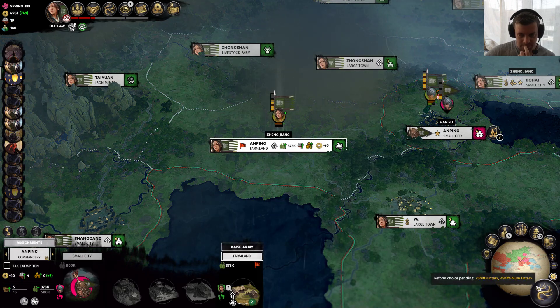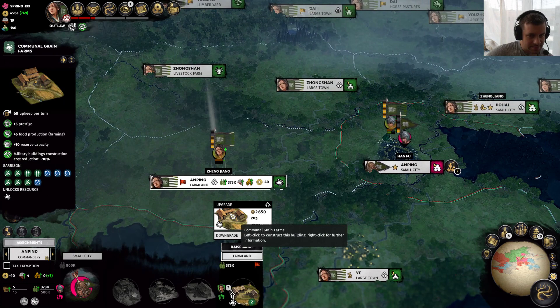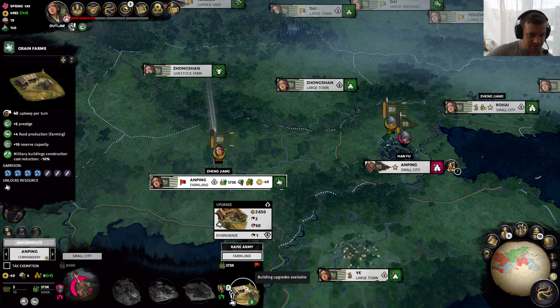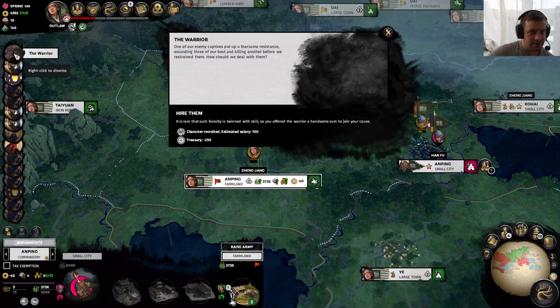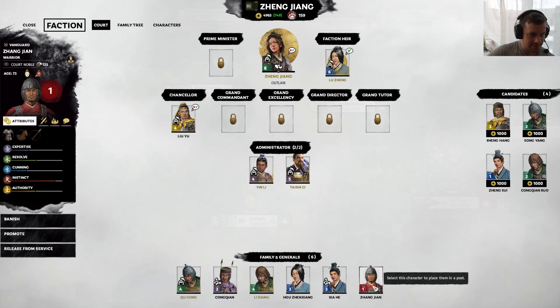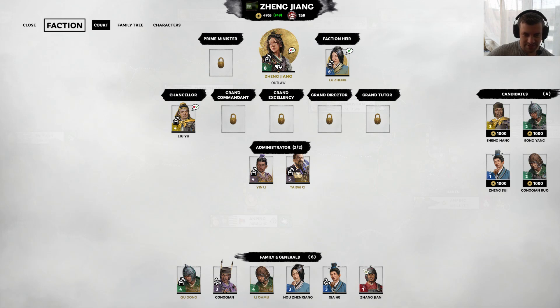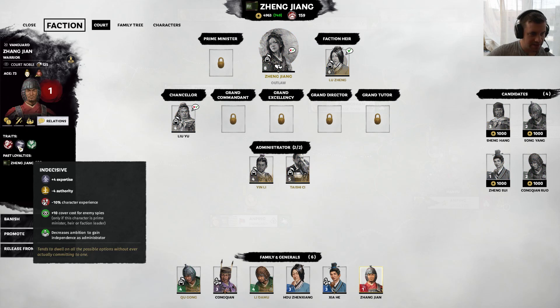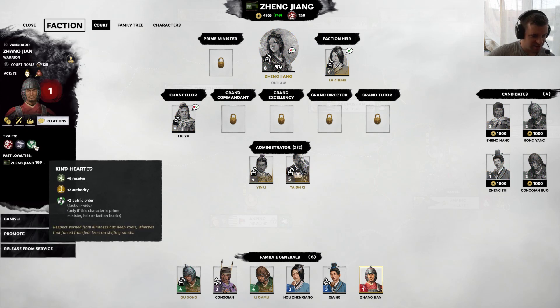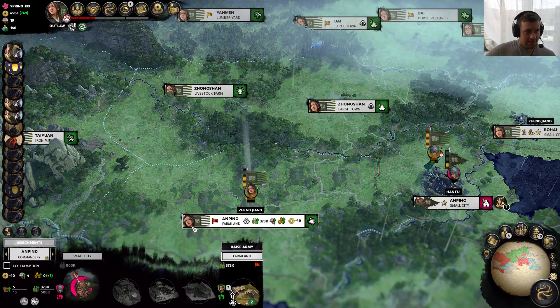We have a reform choice — maybe that's why we didn't see it before. So it's only plus four, interesting. I thought it said plus nine. Who did we get from Hanfu's faction? Zhang Jian — you're not that great, you look like crap. Level one, nothing special. You're fiery, indecisive, and kind-hearted. I guess that's not terrible, but I'm not in love with it either. Rivals. Relationship lost. Character leaves — okay, we saw all this stuff before.